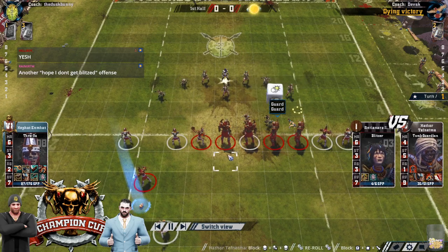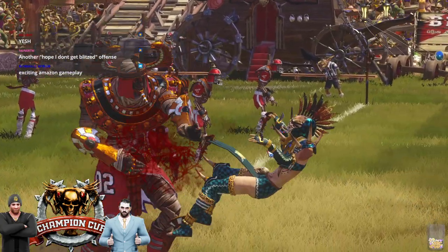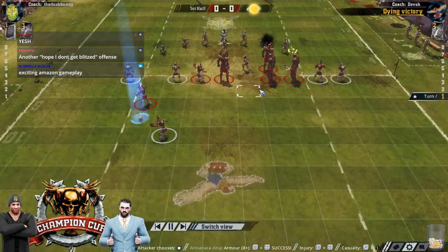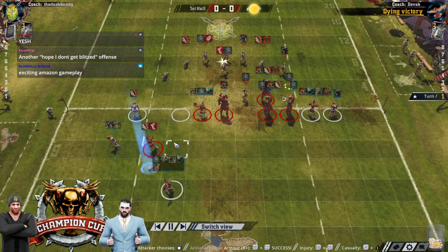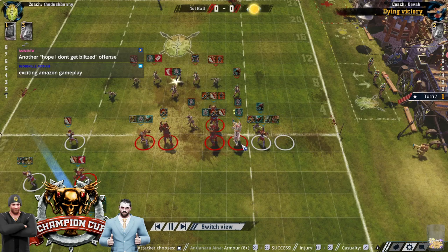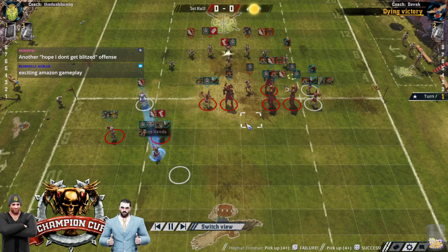And of course it just gives him range as well — blitzing every turn, repositioning. That's one of the things against Zons: if you've only got one Tackle Pommer and you pile on, you're like, well now I don't have the Tackle to blitz a relevant position next turn, so it makes it harder to pile on. Whereas with that guy he can freely pile on and then get anywhere next turn. There's definitely a lot of value in that.